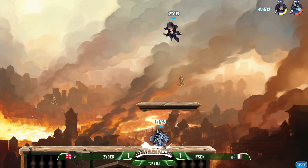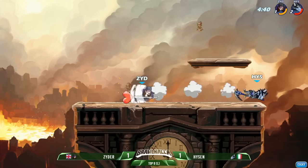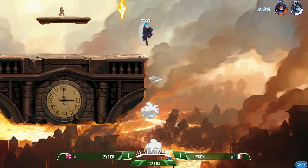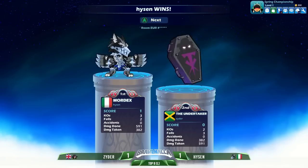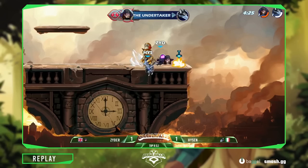Weapon spawn coming in — Hyzen's going to get to it. It's going to be the d-light into the recovery weapon throw coming out, staying over on the scythe. Gonna hit a nice recovery, immediately throw away the scythe — very smart move from Hyzen. He had so much room and wasn't in danger of Zyder dashing in before he picks up his second weapon. Hyzen really starting to widen this gap — gets the down light to follow up, pushes forward, wants to keep Zyder off stage. Weapon toss gets him back to the wall, but Zyder's in position for the ground pound.